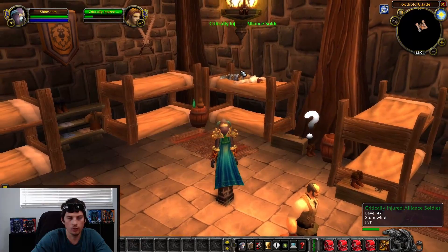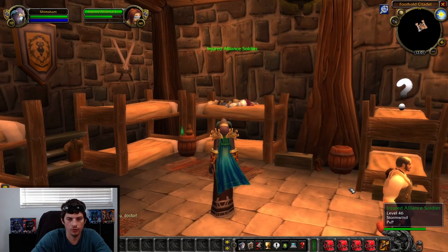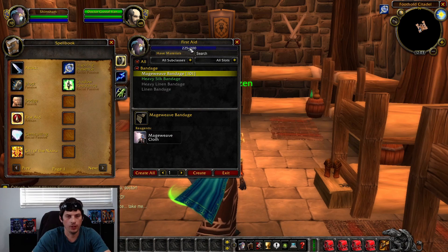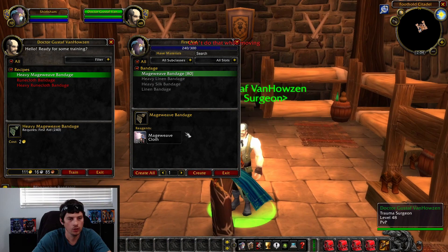So I grab the quest and I have the bandages. A new patient appears and is slowly dying — you just click him and use the bandage on him. You have to keep doing that over and over until you've saved 15, and then it'll be quest complete. Once you've completed the quest, you turn it in and that gets you your next level of First Aid. Once you're at 225, you can continue running Mageweave Bandages all the way to 240.